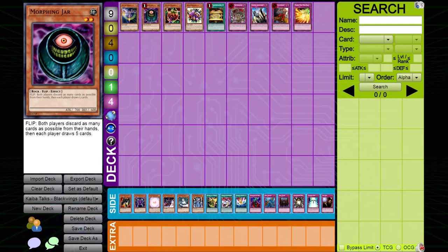Next, Morphing Jar. Not many decks main deck it, but if you are, side it out. One, it gets hit by Deck Devastation Virus. Two, more importantly, filling up a Black Wings player's hand is one of the worst things you can do. Even if they had a full five cards and you think you're getting a huge plus, consider what could go to the grave — you can send Vayus and Siroccos to the grave which is a plus for them. Even sending Shura or Bora makes their Blizzard live. Black Wings can actually gain greater advantage than you from Morphing Jar.